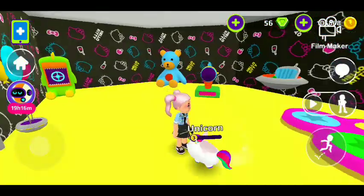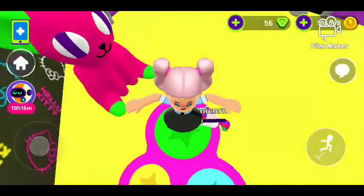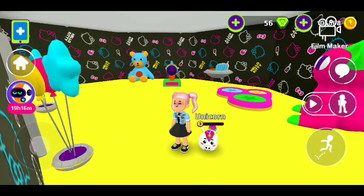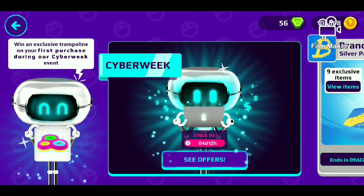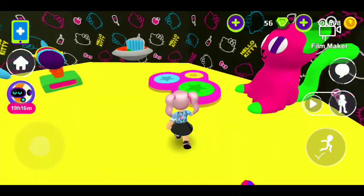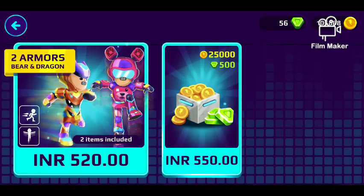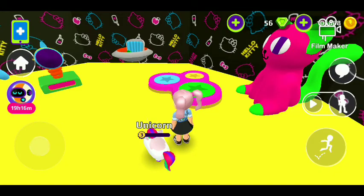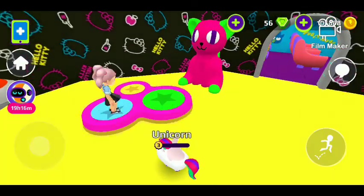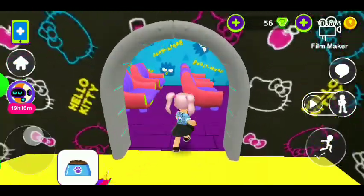I have never paid actual money in this game. You'll probably notice this trampoline — I got it for free, and it was before the cyber week thing. The robot was holding this trampoline and it's an exclusive item you only get on your first purchase, so I don't know how I got it since I didn't even pay. It's like an office with armor, gems and things. I really appreciate it because I love this trampoline — three people can jump on it and you're gonna take a lot of good selfies on it.